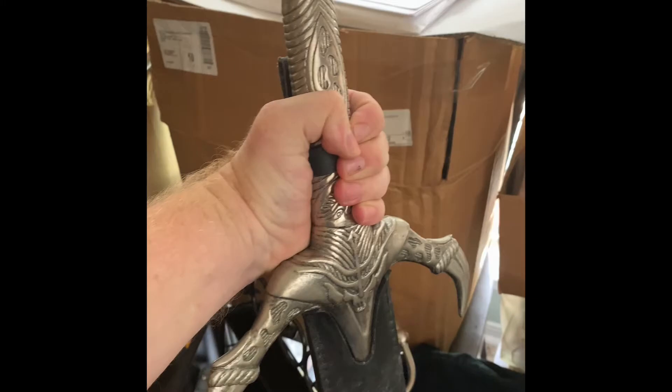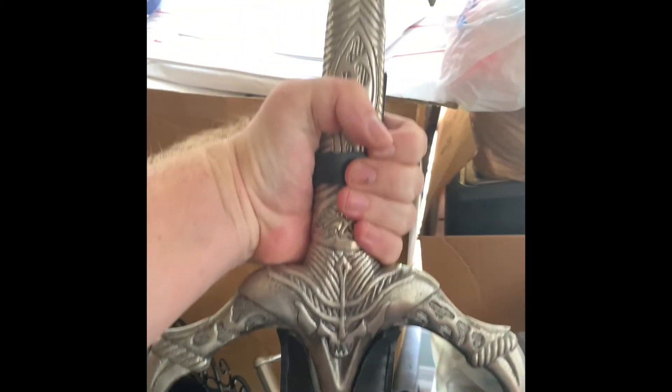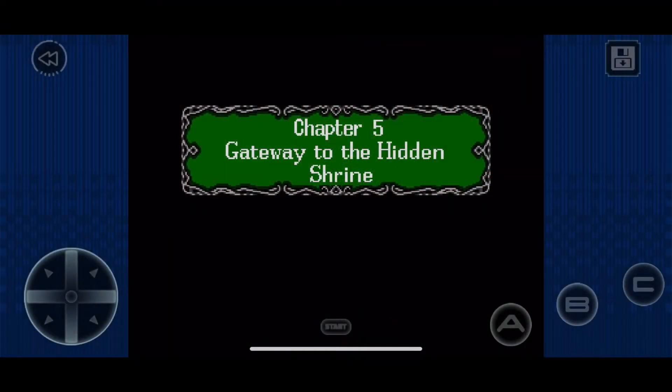Oh man, look at this mess. Where is it? Oh yes. The Chaos Breaker. Soon, Max Stone, the ultimate weapon against evil. Chapter 5: Gateway to the Hidden Shrine.